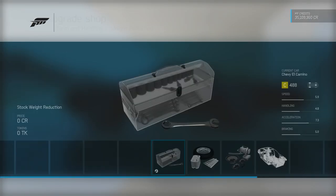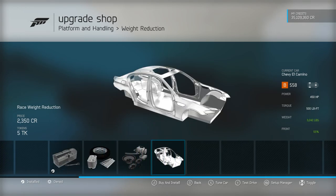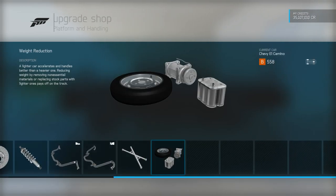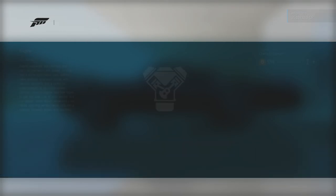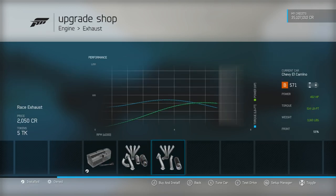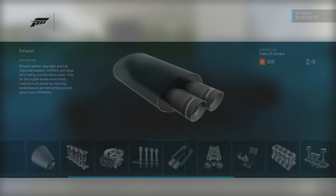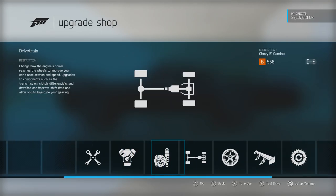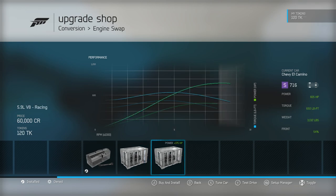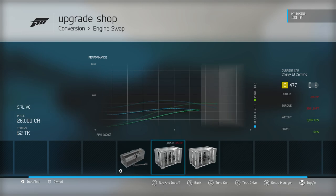We've got full race tyres on this thing and we're already just about up to the top of C class. This should hopefully jump the PI up almost 100. At 3,200 pounds in the El Camino, it is an interesting prospect. I'm beginning to wonder whether the standard engine is going to be able to get the required power out of it. We could go for the 5.7-litre V8, but we can't quite get the NASCAR engine in, which is a little bit of a shame.